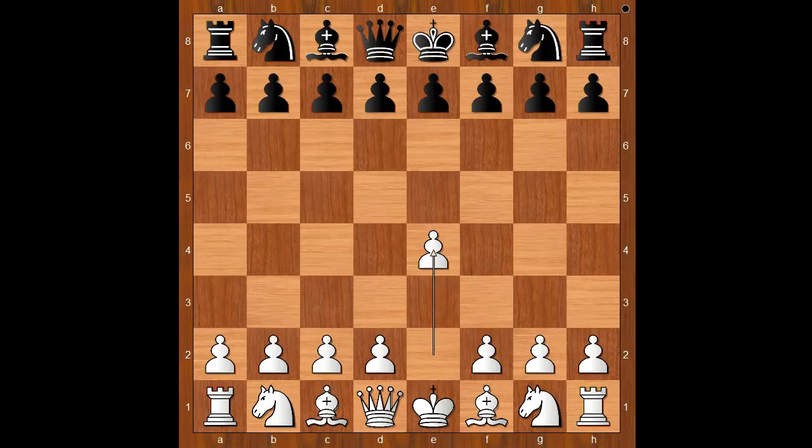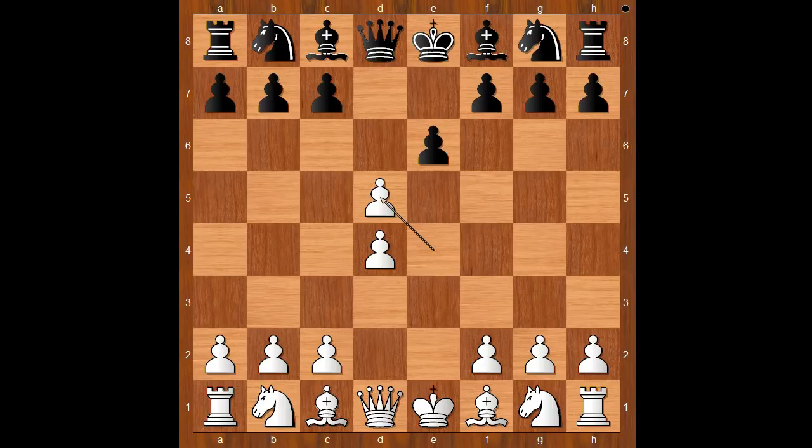Nimcovich had the white pieces and he started with e4. Fluss played e6, d4, d5 — the French Defense. Exd5, the exchange variation. Black to move. Exd5 is nowadays the most played move.